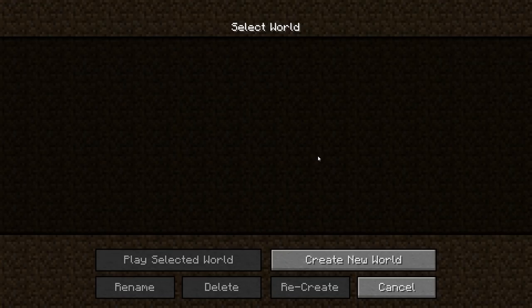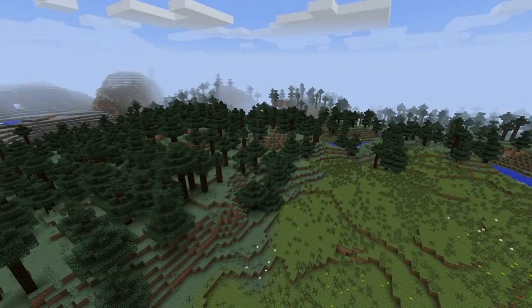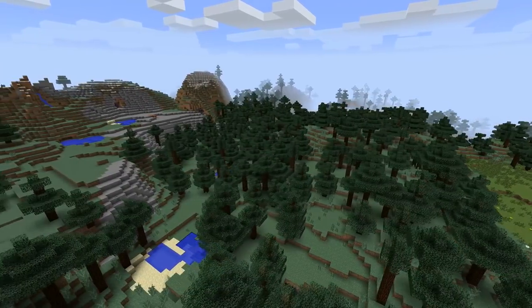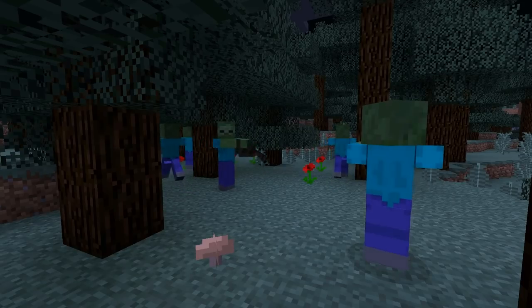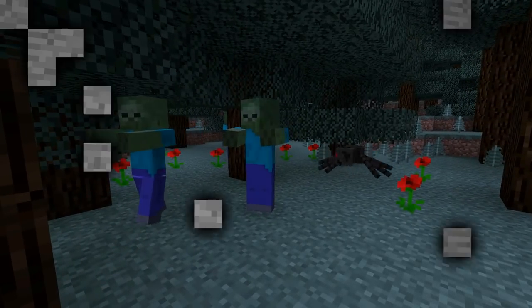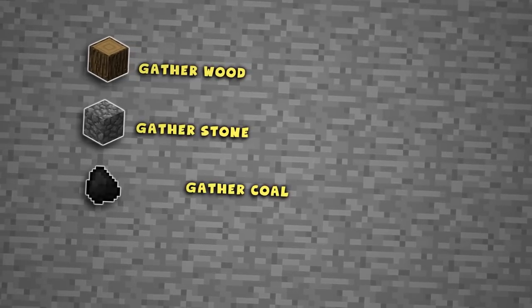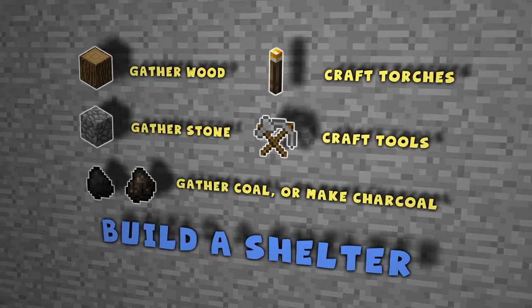When you create a new single player world in Minecraft with all settings left at their default, you have a number of options to choose from for how to spend your first day. The most common is gathering supplies and building a shelter. In Minecraft, monsters spawn in darkness, so before sundown you need a well-lit shack or hovel to spend your night in and remain safe. To this end, there are six things you need to do on your first day: gather wood, stone, and coal — or make charcoal — then craft tools and torches, and finally build your shelter.